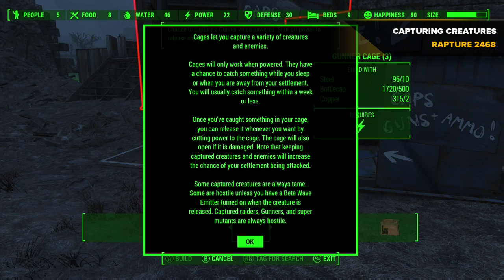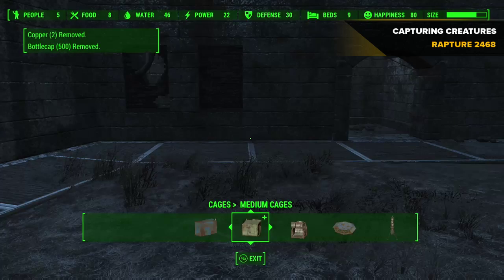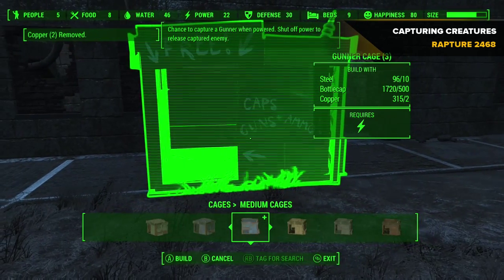So I'll go on and make this cage. Usually it takes a week or under to capture anything. It also helps to have an arena and stuff to get these things to fight each other — or maybe even to kick the crap out of Preston Garvey, because he just keeps asking for things all the time, which would be a pretty fun way to keep him occupied.